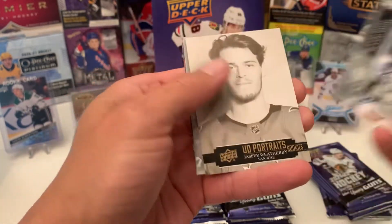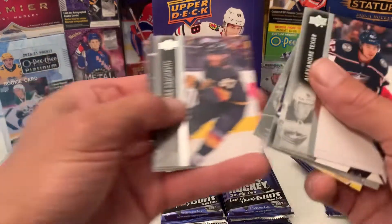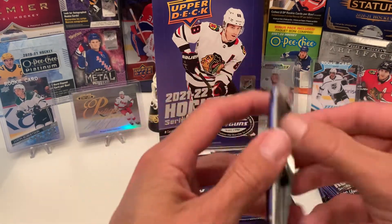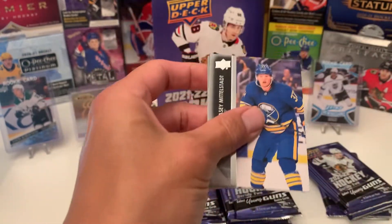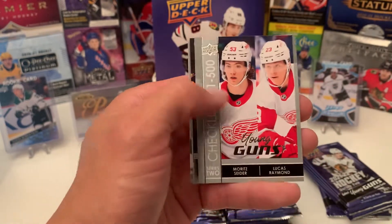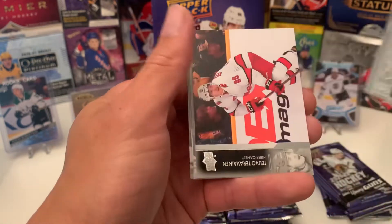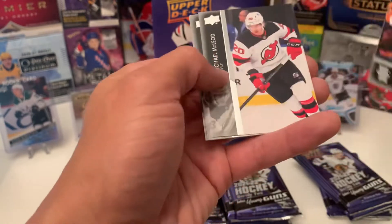Next is a Portrait of Jasper Weatherby from San Jose. We got a Young Guns checklist — the Young Guns checklist of Cider and Ramen. Hopefully I'll get those guys in the box. Definitely a good checklist to get.